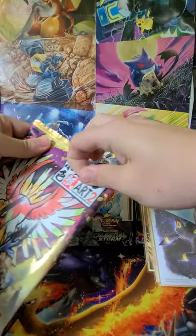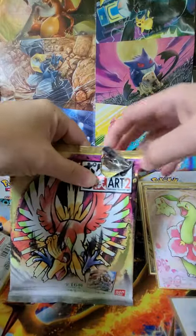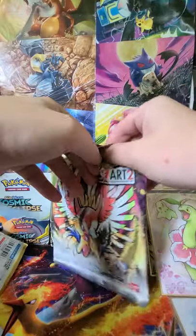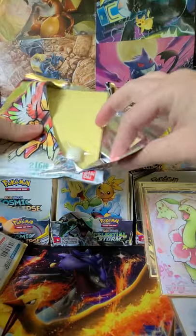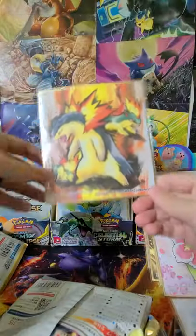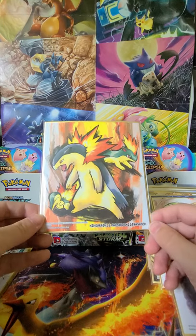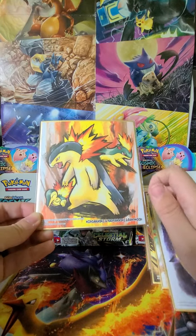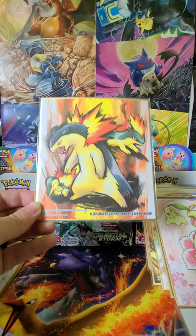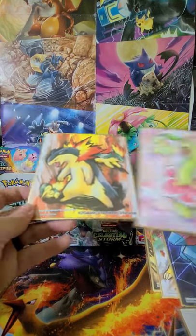Can we get that Feraligatr? Can we get that Tyranitar? Again, we haven't pulled any doubles. This will put us at 10 out of 16 for the set, and that's pretty good for set completion. Typhlosion, Quilava, and Cyndaquil with a fiery background. Really like the artwork on this one. A little disappointed it's not a Feraligatr because, you know, that's my guy. But this is number two out of the set. So let me go here — we'll assemble everything and I'll show you all our pulls.